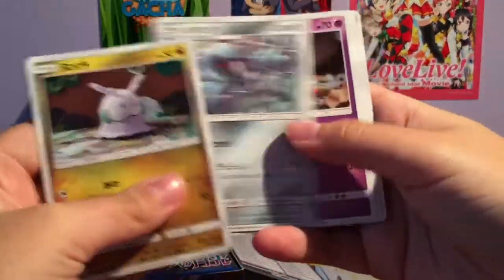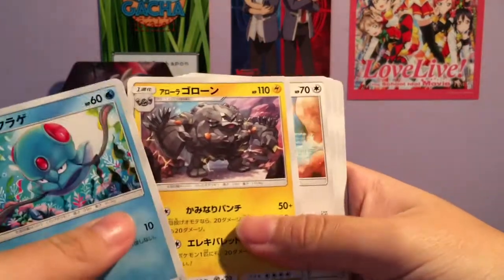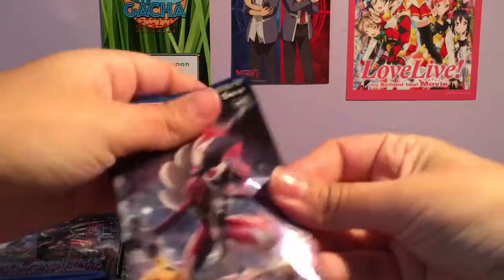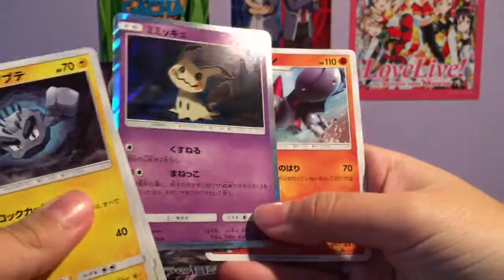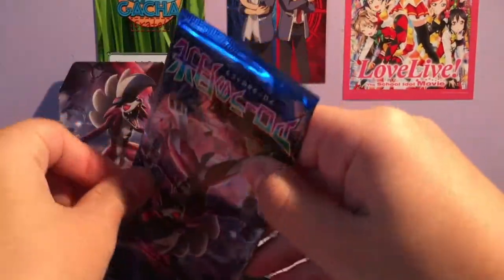First pack. That's a nice Tentacruel — would have been cool as a holo. And then we have Tentacruel again. Mimikyu! Gliscor. We're probably going to get doubles of holos in this because that's what happened in the last video. I don't think there's a lot of holos in each booster box.